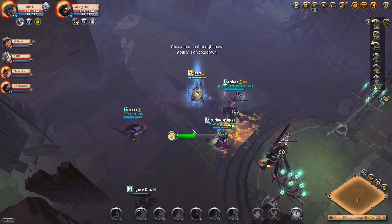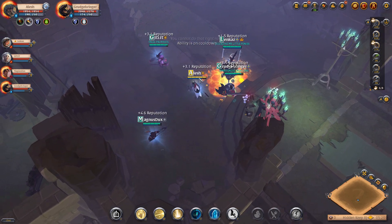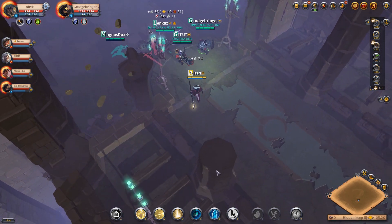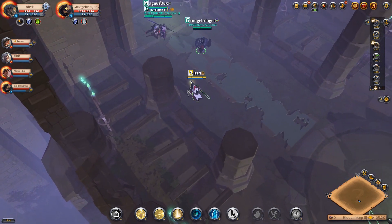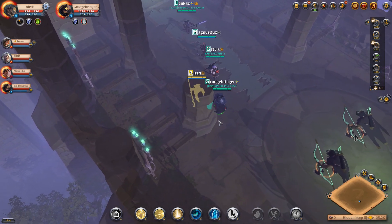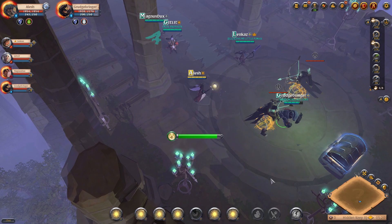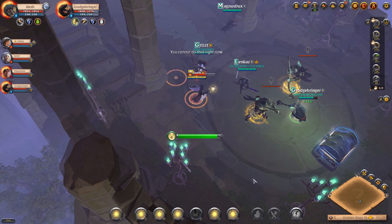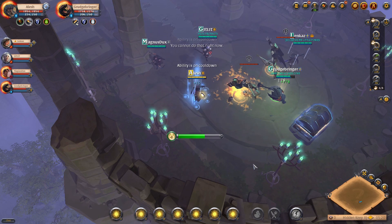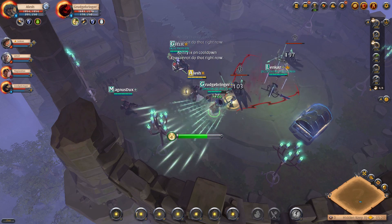The second way to get dungeon maps is to go into the marketplace and buy one from another player. You can probably find tier four all the way to tier eight maps in the marketplace, but it does cost a bit of silver. If you're doing a group activity with friends, you might want to pool your silver together to purchase these maps. Those are the two ways to get dungeon maps.